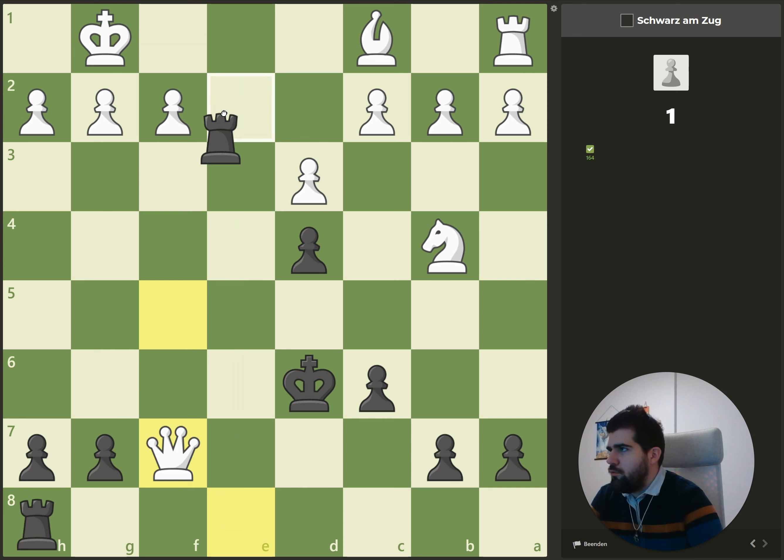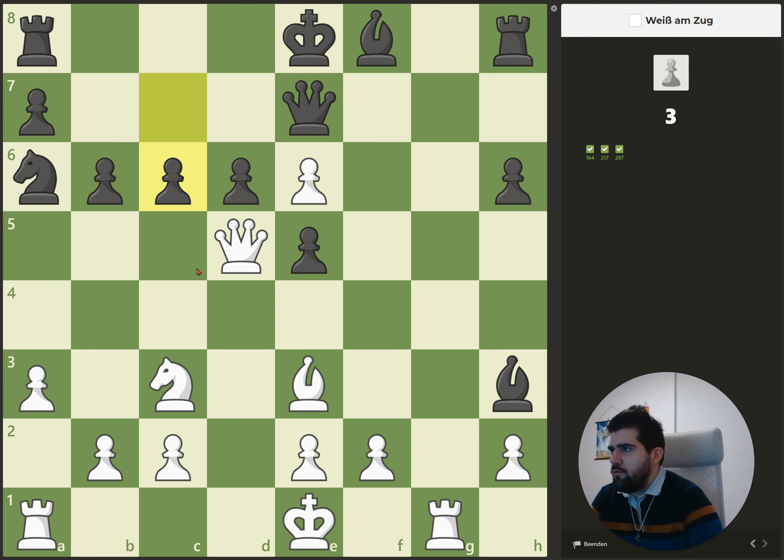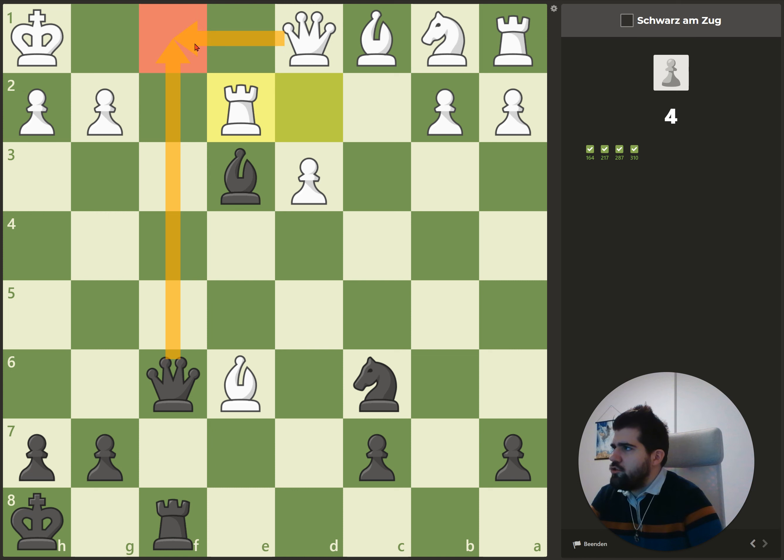Here we have a back rank checkmate in one move with white. It's the same thing — back rank but on the other side of the board. Here we can capture the pawn and then we have a double attack and win the rook afterwards. Here we have back rank mate again. This time it's a checkmate in two because we give a check, queen captures, and rook captures.